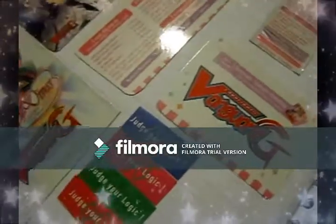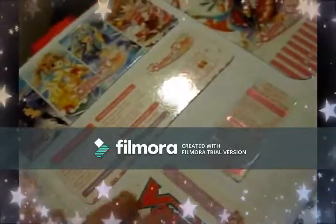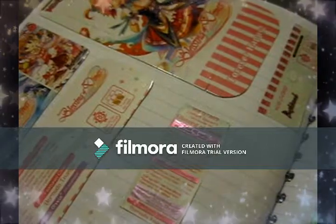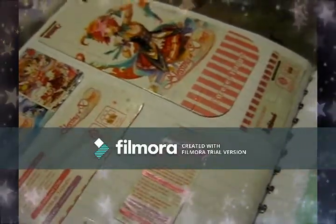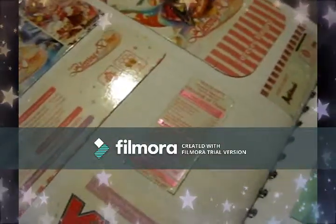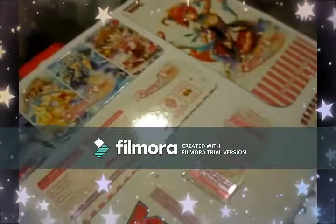But here we got Blessings of Divas Vanguard - Card Fight Vanguard G. This is a Clan Booster. This clan is basically Bermuda Triangle, which is the Mermaid Clan, which I mainly collect now instead of all of it - just mainly the mermaid ones, because I like mermaids!